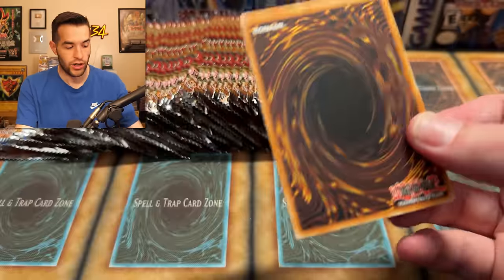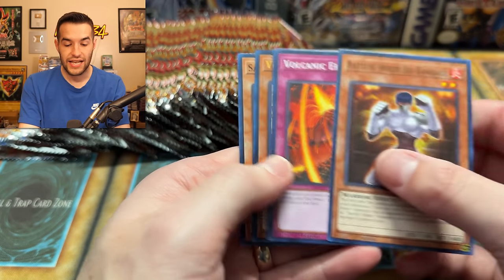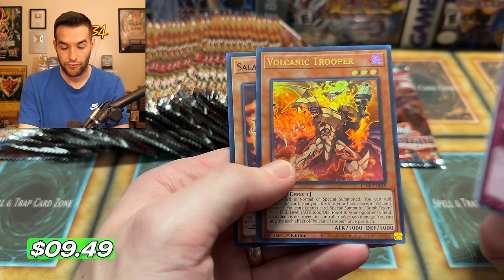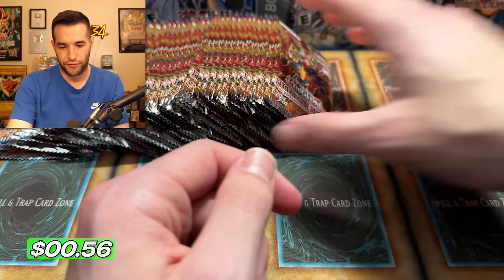It was like every two weeks we've had a new release. And then on one of those two-week periods, we had five reprint sets in boxes — so five at one time. It has been crazy, lots of content. We have Volcanic Trooper — very cool. Volcanics getting some support. I just feel happy for the volcanic fans — they had to wait like 1500 days or something, like four or five years since the last volcanic support. It's insane.